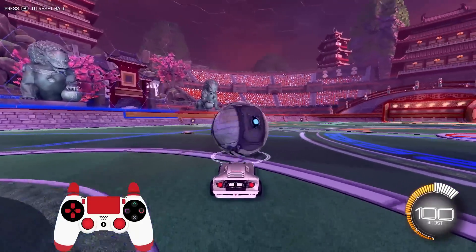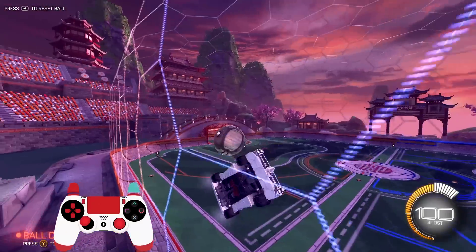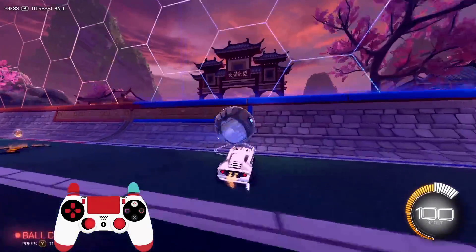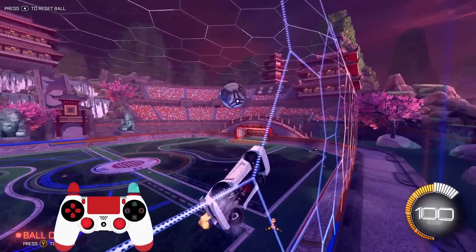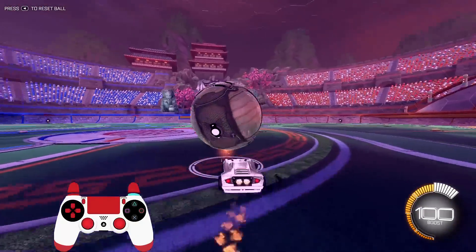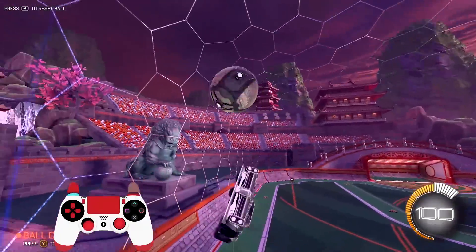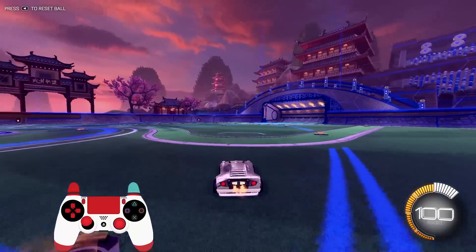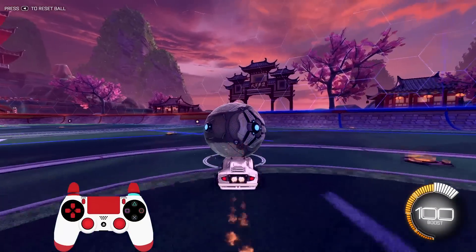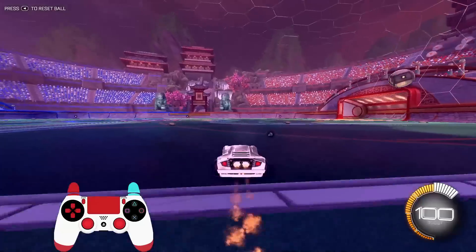First things first, you have the ball rolling on the ground like this. When you're taking the ball up the wall, the first thing you want to make sure is that the ball is not bouncing. You don't want the ball to be going up the wall bouncing into the wall, because the ball is going to pop out before you even have a chance to hit it. So you want the ball to be flat on the ground going up the wall so it kind of sticks to the wall almost.